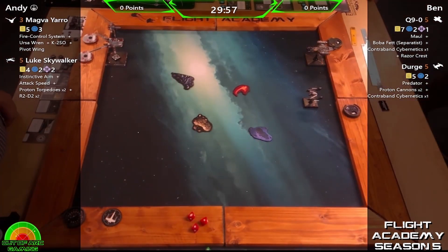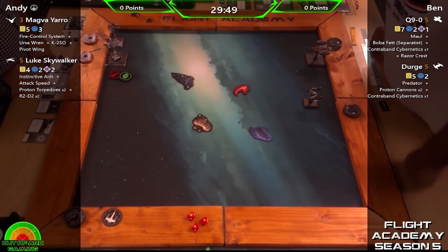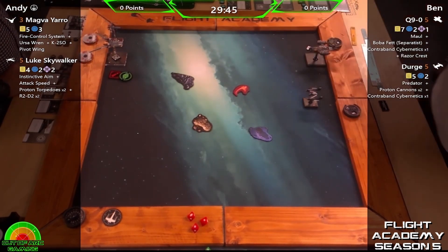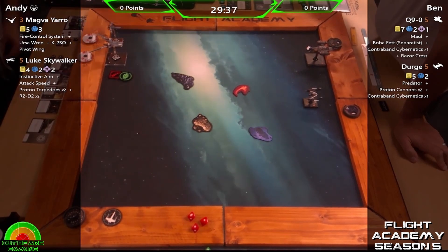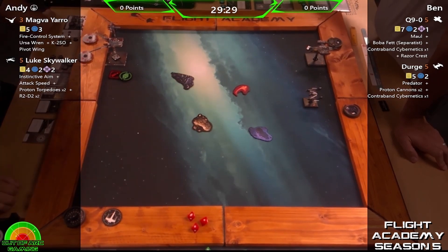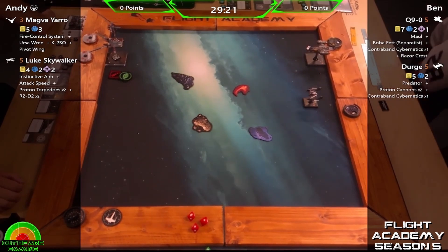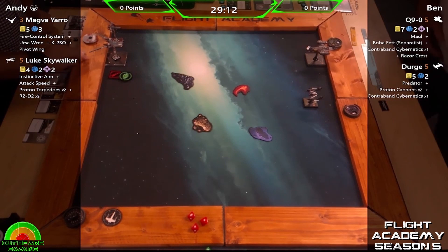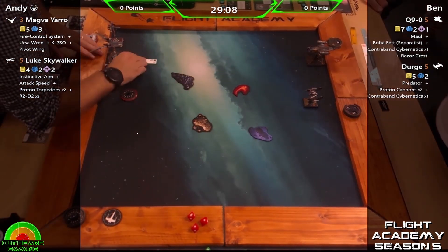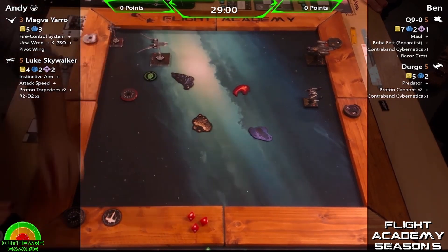We are well over the halfway point now. These pilots are really trying to seal their top four slots. Amy is a fan of Scum — space pirates, they've got to be loved — and we've got two cool ships in the Razor Crest and the Rogue going against the Rebel scum with Magva and Luke. It's going to be an interesting one. This is probably the first time we've actually seen the Razor Crest in flight.